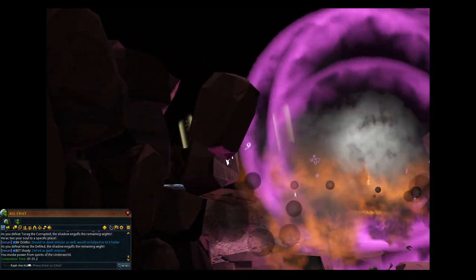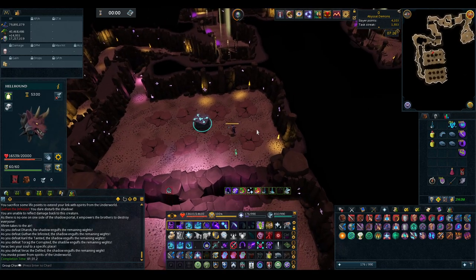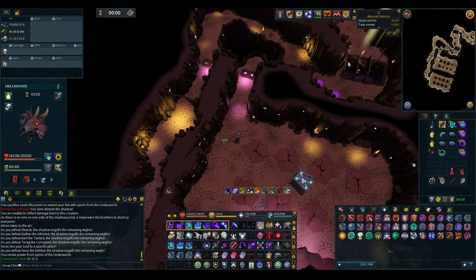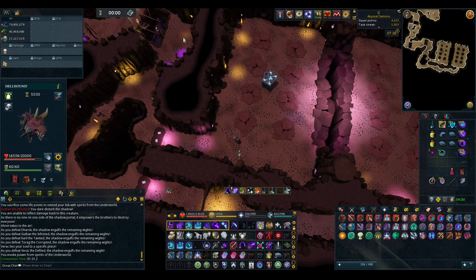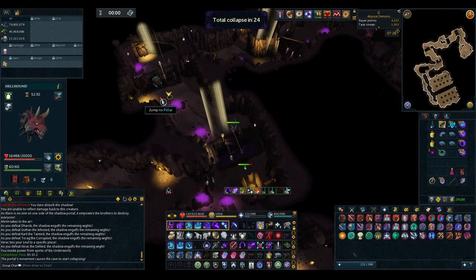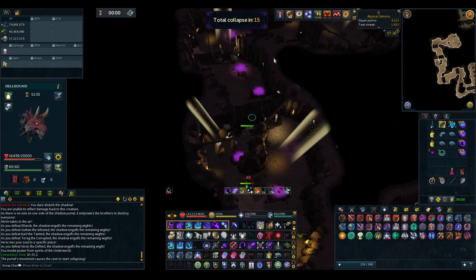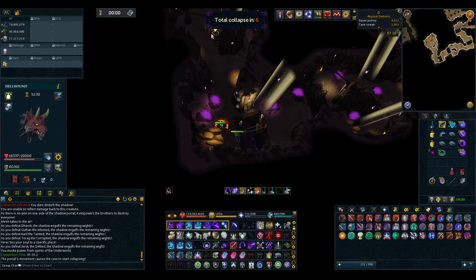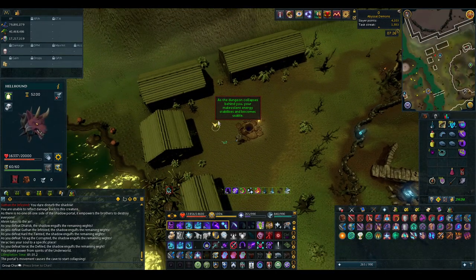That is a Rise of the Six kill. We hop over to open the chest. After the chest, you'll get Unstable Malevolent Energies — to stabilize these you need to leave the area. There are vines and pedestals you can cross — those are the fastest way out. A timer starts, and if it runs out you start taking rapid typeless damage, so you can eat through it, but ideally get out as fast as possible. Having Mobile is very good here as it reduces cooldowns, and double Surge is also very useful.